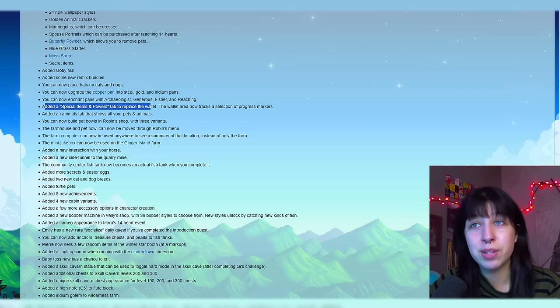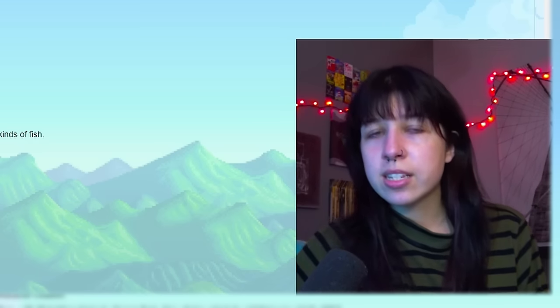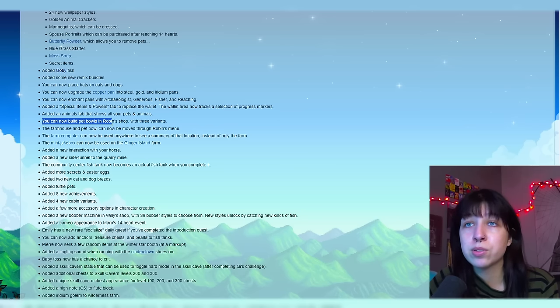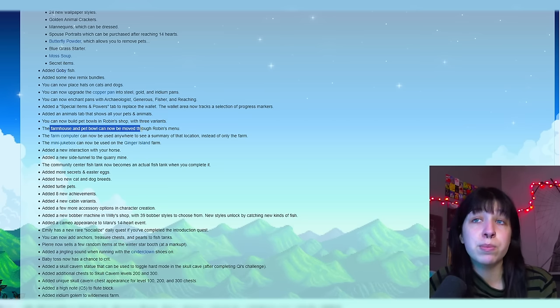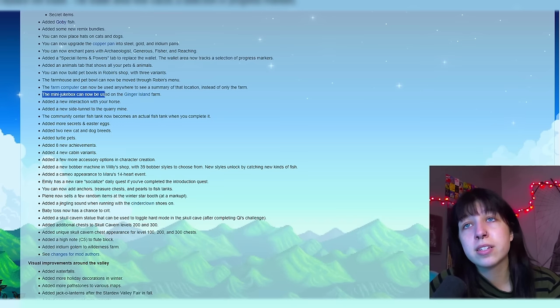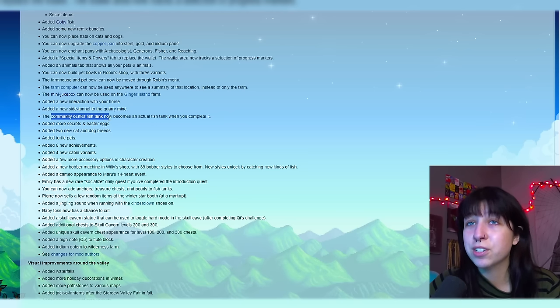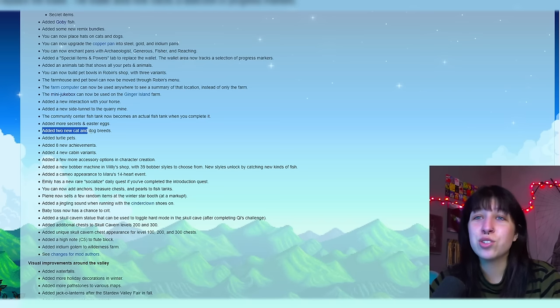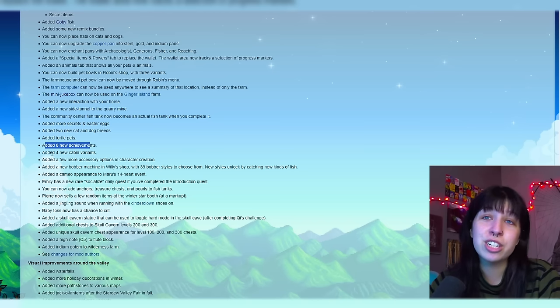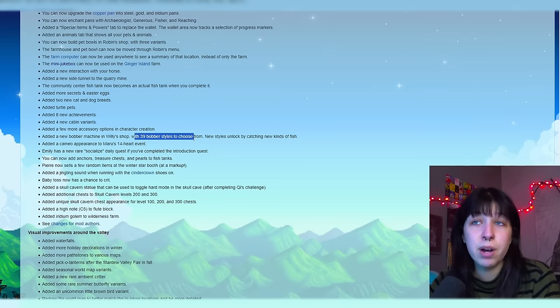Added a special items and powers tab to replace the wallet — the wallet area now tracks a selection of progress markers. Added an animals tab that shows all your pets and animals, including heart levels and if you've pet them for the day. You can now build pet bowls in Robin's shop menu with three variants. The farmhouse and pet bowl can now be moved through Robin's shop menu. The farm computer can now be used anywhere to see a summary of that location instead of only on your farm. The mini jukebox can now be used on the Ginger Island farm. Added a new interaction with your horse. Added a new side tunnel to the quarry mine. The community center fish tank now becomes an actual fish tank when you complete it. Added more secrets and easter eggs. Added two new cat and dog breeds, turtle pets, and eight new achievements. Four new cabin variants.